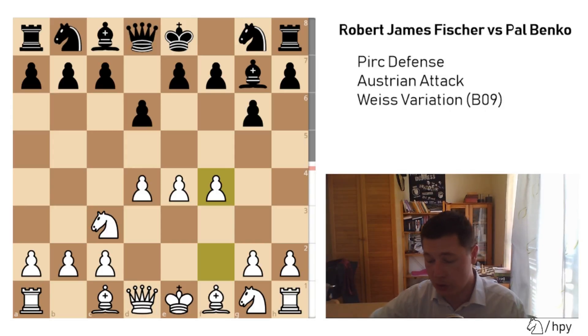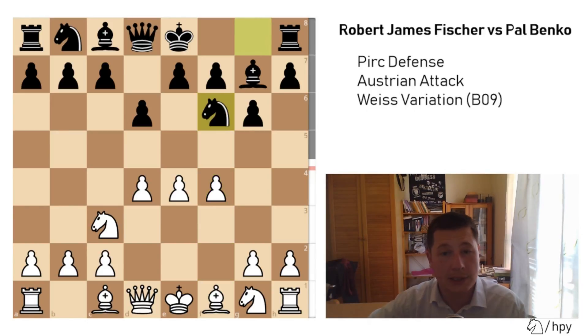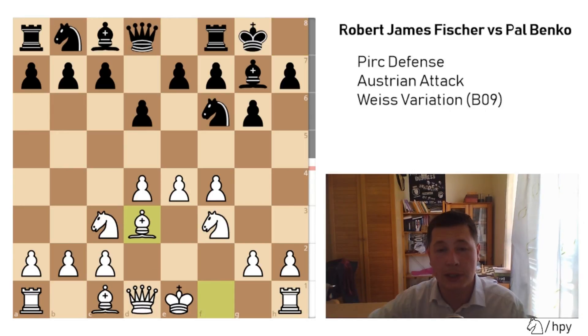This is the most challenging way for White to play in this position. Now Knight to f6 is played — the most common move — Knight to f3, castles, Bishop to d3, and here Paul Benko makes his first mistake.